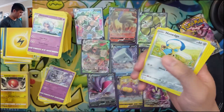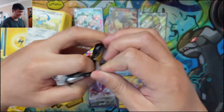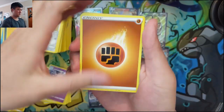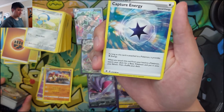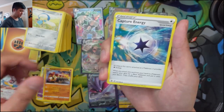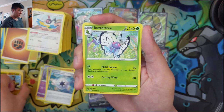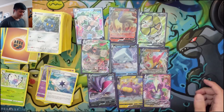Oh gosh — are we going to get shorted a secret rare? Last pack — please clutch up. Balance, Capture Energy: provides colorless energy and if you attach it to a Pokémon, search your deck for a basic Pokémon and put it onto your bench — kind of cool. Heliolisk. And Butterfree — so you can go straight to Butterfree with Adapted Evolution; your Active Pokémon will now be Burned, Confused, and Poisoned. Kind of cool but doesn't sound strong enough. And that is it.